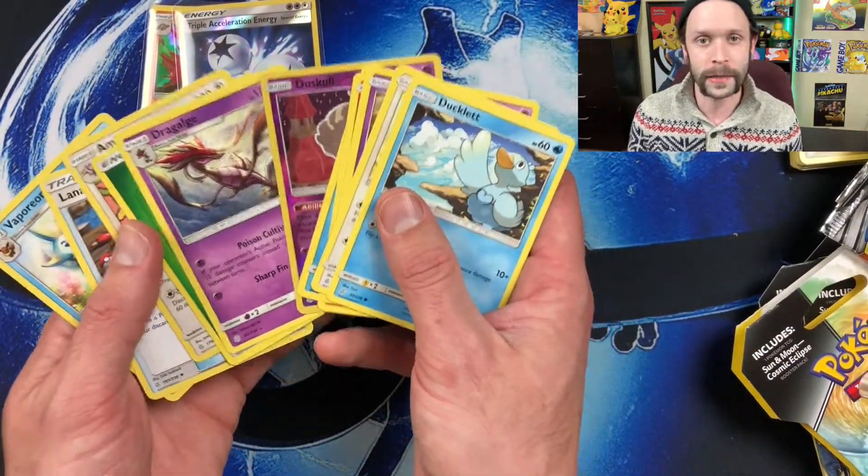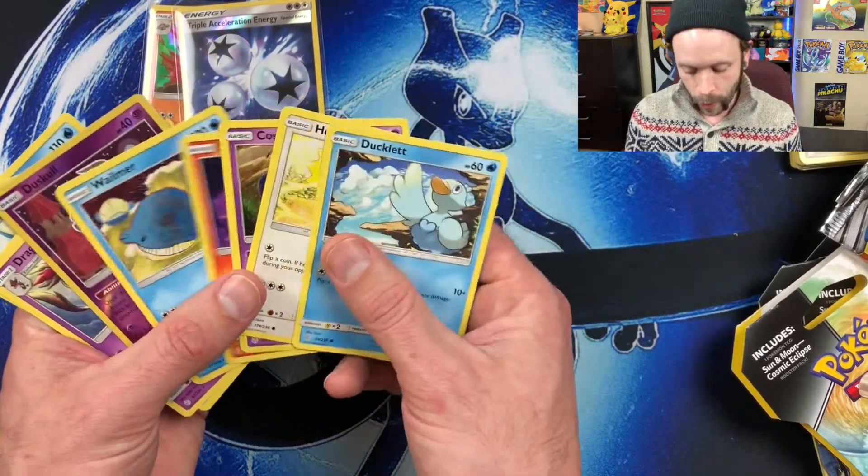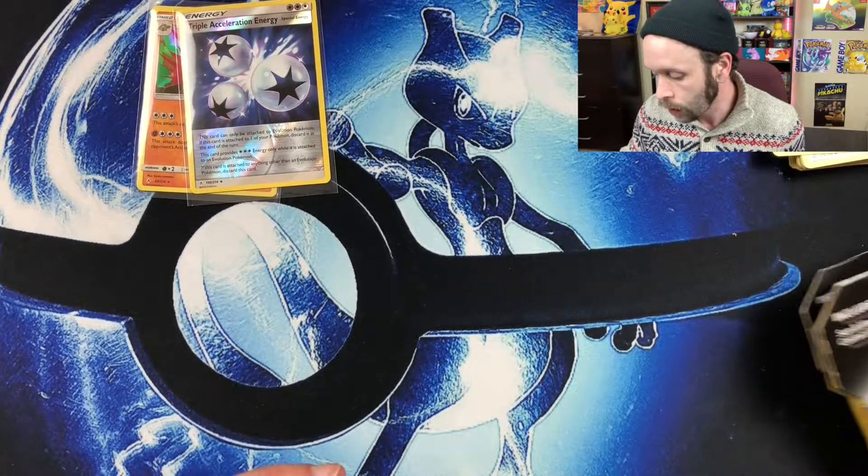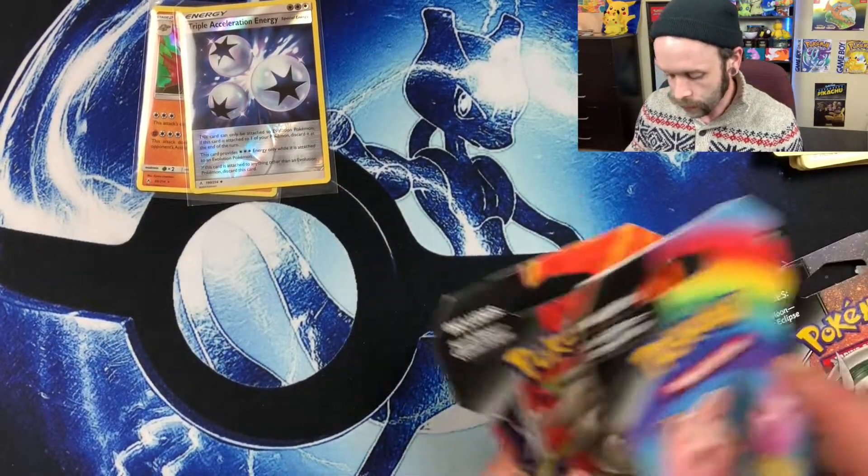Yep — green code card, nothing great in it. Somebody opened this up, put it back in the cardboard, and I just paid $5 for it at Walmart. This is a prime example of why you always check your packs. They might have even stuffed it with regular cards. Already off to a bad start with Cosmic Eclipse, and that is my own fault because I didn't follow my own advice.